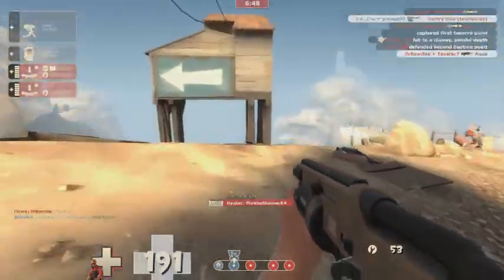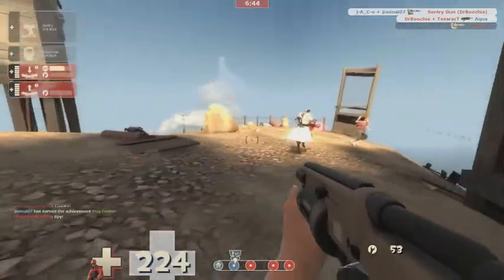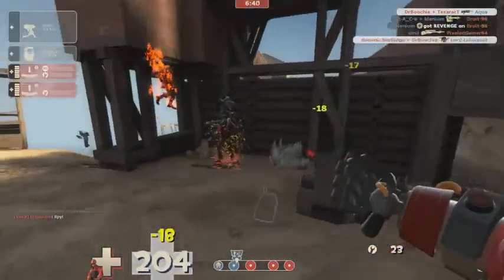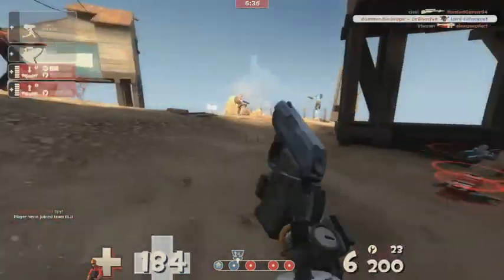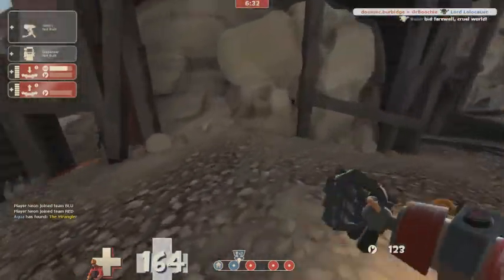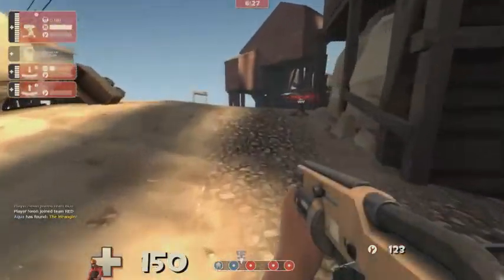When you're spy checking you don't seem to get any of that metal back, or at least I'm not in this video. So if you're using this loadout I recommend having the pistol at the ready for spy checking — which is pretty essential as an engineer. You don't want to get that close to a spy; you want to be able to take them out with your pistol.